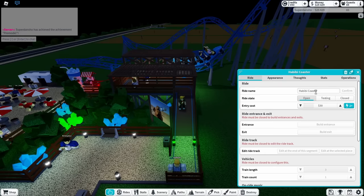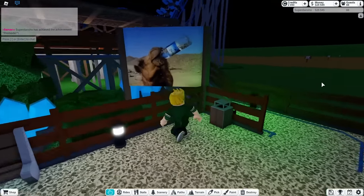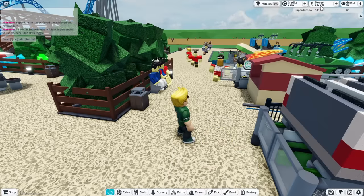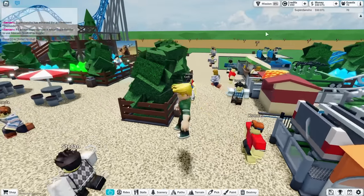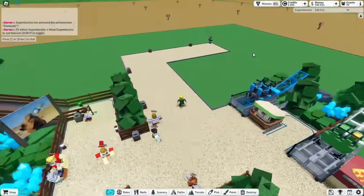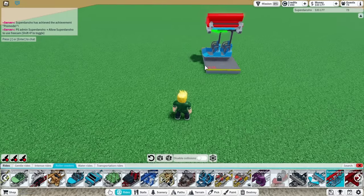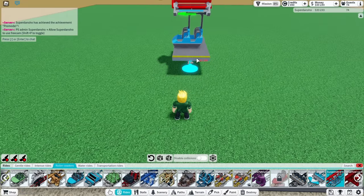I named the thing Habibi Coaster and put a nice image on it. I reached $50,000 and added some new stuff. I also built a new path and bought some land because now it was finally time to build the next roller coaster, so let's place it down and build it.